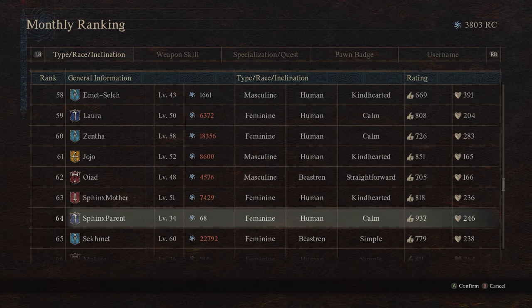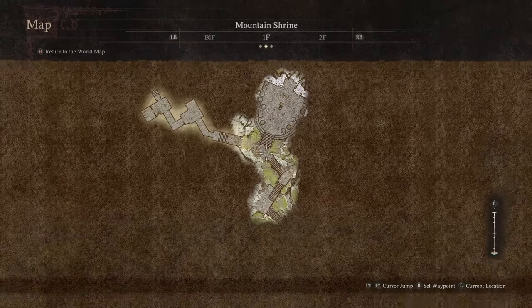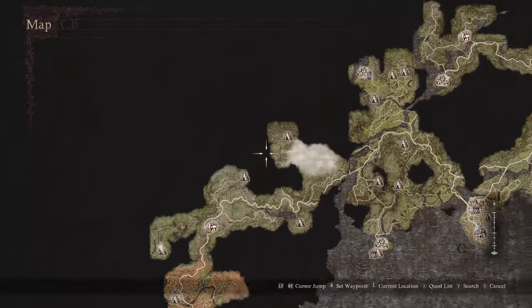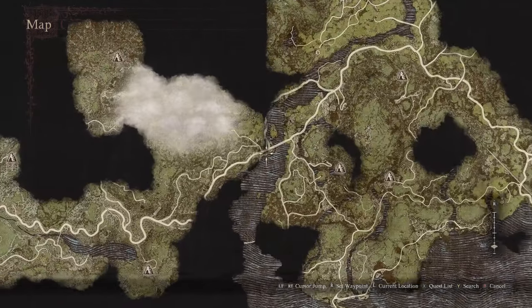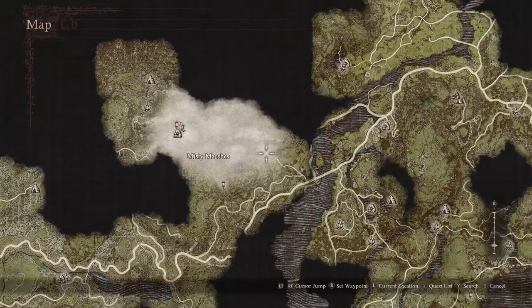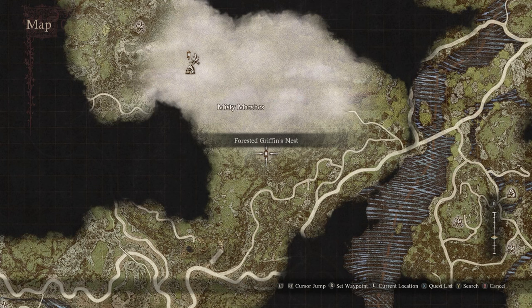The Sphinx is located in the north of the map between Checkpoint Rest Town and Vernsworth. If you go from Vernsworth, you can go north and up around the ancient battleground along the cliff side, or take the eastern route through the Misty Marshes. I'd highly recommend the Misty Marshes because you can also grab a port crystal there, which is really useful for this Sphinx event. Leave Vernsworth, come up the path to the river, go into the Misty Marshes, and head south to the very edge where you'll find the Griffin. You can fight it or just run in and grab the crystal.